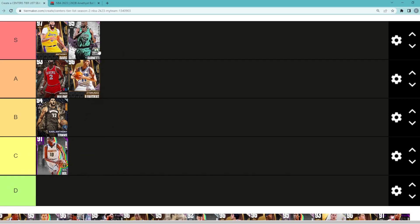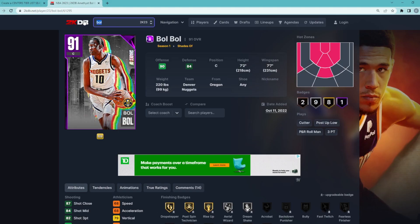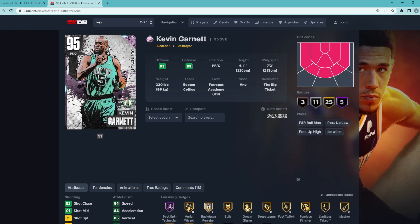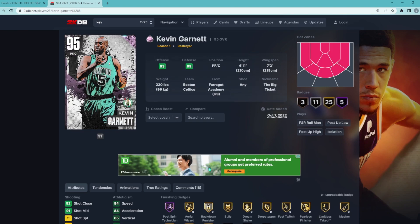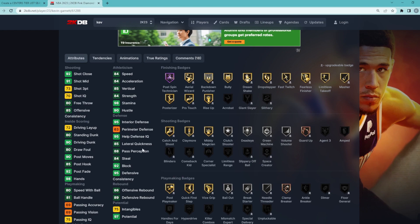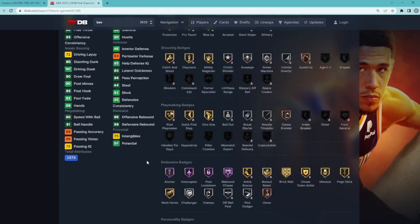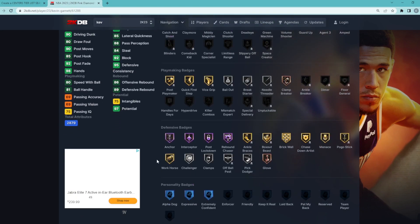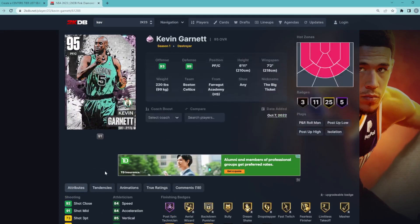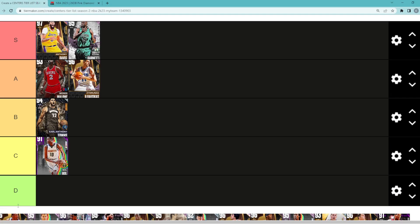Kevin Garnett is 1,000% going to be in the S tier category. There's Anthony Davis and another guy that just came out that I think are better than KG, but KG is still an amazing center. He's 6'11 with a 7'2 wingspan — a great defender with 95 interior defense and a 92 block. He's got some really good Hall of Fame defensive badges including anchor, interceptor, post lockdown, and rebound chaser, and he's also got one of my favorite jump shots in the game for a big man. Kevin Garnett is definitely S tier.